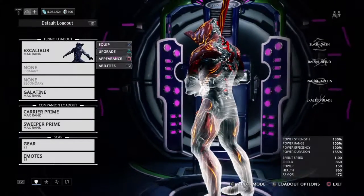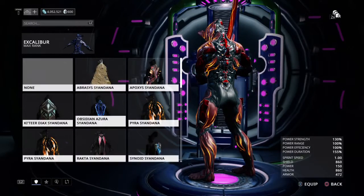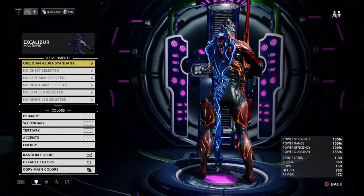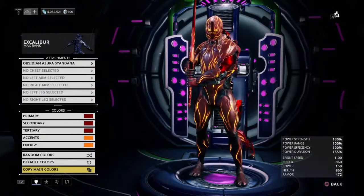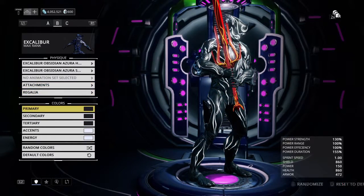Speaking of things that match, we still have something we got matched to this. Oh my god, we don't have one on. Well, we better get that Sandana on, right? And then we also need to copy main colors. Now everything matches. So, remember, it's recommended light colors here — both of these are the same to get the cool pulsating effect that you see throughout the Warframe. And these three can be recommended dark, but they don't gotta be super dark. Not turbo dark, actually.